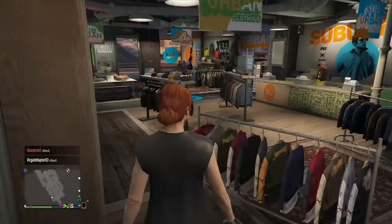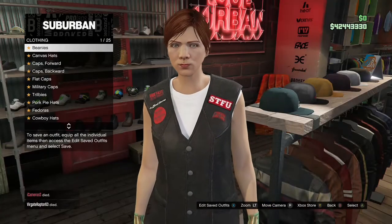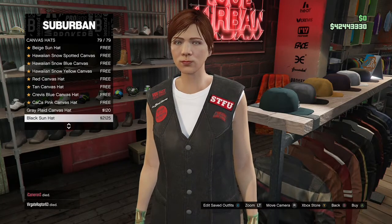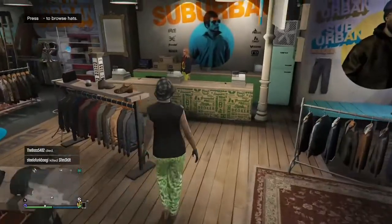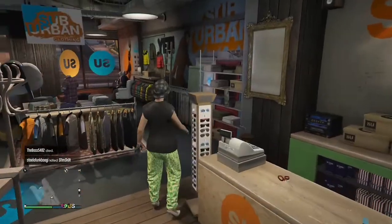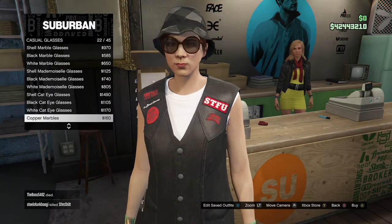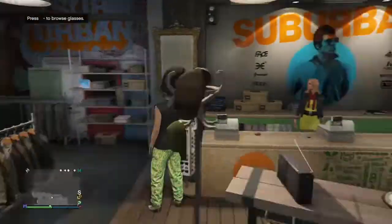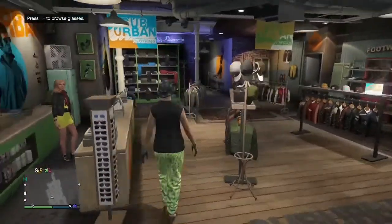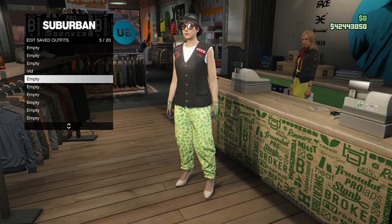After buying the gloves, go to Hats, go to Canvas Hats, and buy the Gray Plate Canvas Hat. Then go to Glasses, go to Casual Glasses, and buy the Copper Marble Glasses. After that, save this outfit underneath the first outfit slot that we just saved.